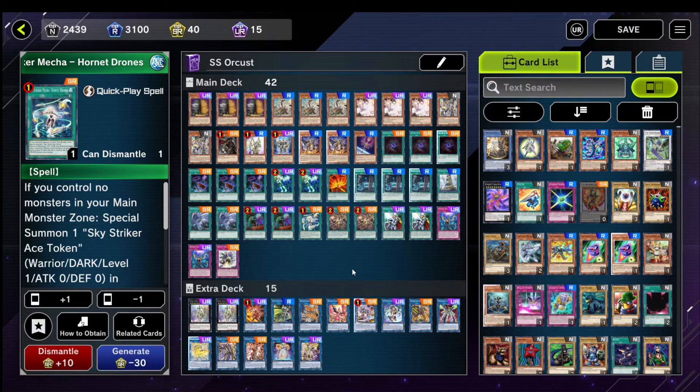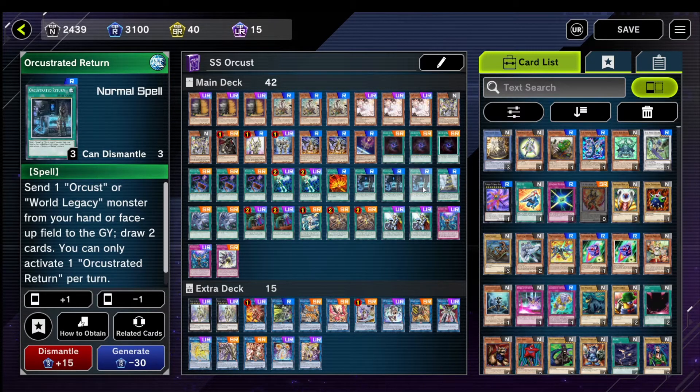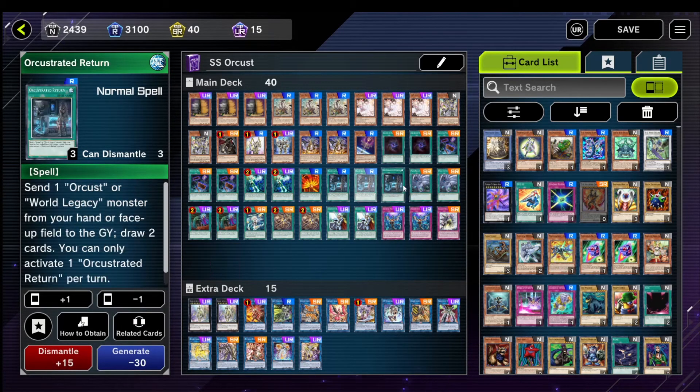For spells we also have Reorchestrated Return — it says draw 2 cards and almost everything in your deck is an Orcus. I might cut this down to 2 because it is a hard once-per-turn and it can clog your hand sometimes, but it's not a bad card. If I had to reduce the deck size, I would cut 1 Allure and 1 of this, then play 3 Upstart — that would immediately give you a better deck.